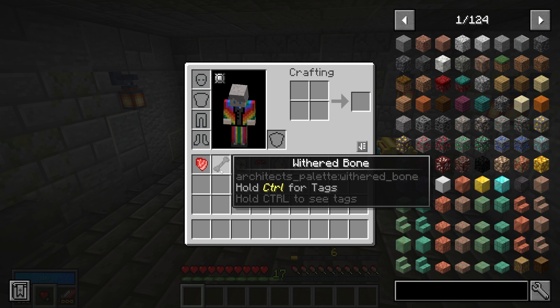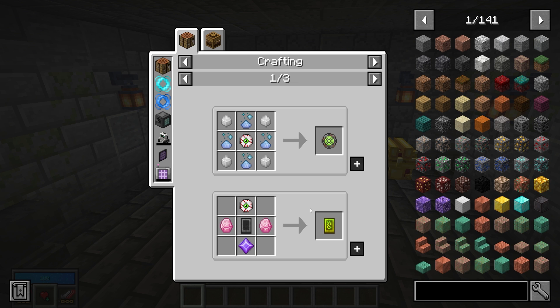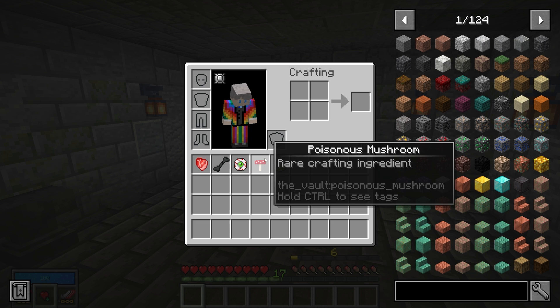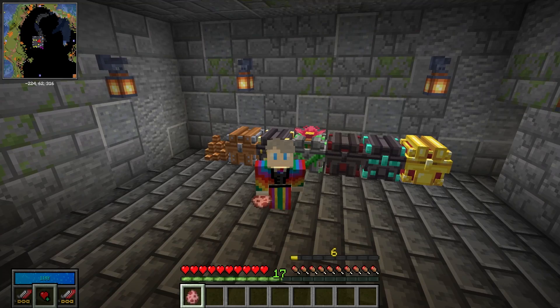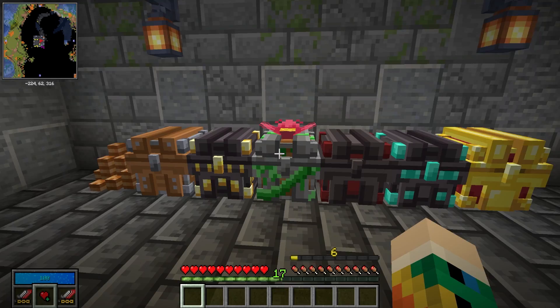The withered bone is mainly used to make cosmetic blocks — there are a few different decorations you can make with it, and you can also turn it into bone meal. The hunter's eye is used to make the orb of regret, and it's also a very high-level crafting ingredient used to make seals and other items — it is quite rare, so make sure you collect them. Poisonous mushrooms used to be incredibly good in 1.16, but now their only use is to make a choice flask for farmer. Mystery eggs have been reworked to be more powerful — you can open them for a spawn egg and use that in mob farming mods like Cagerium or mob spawners.